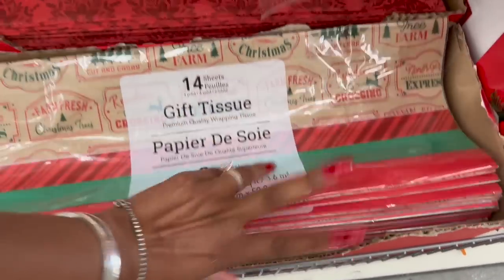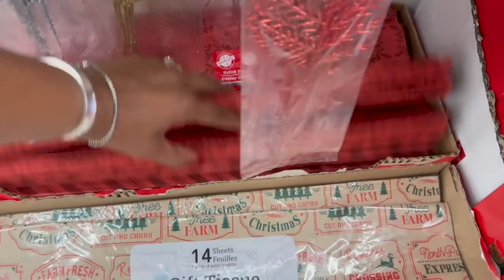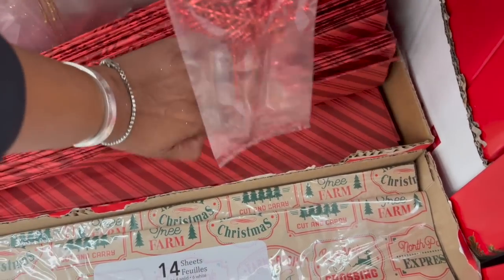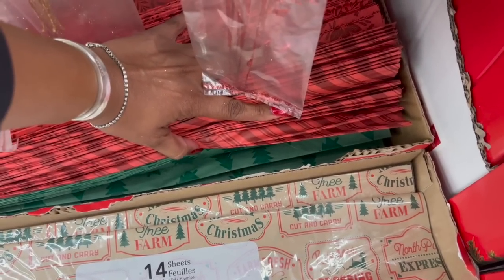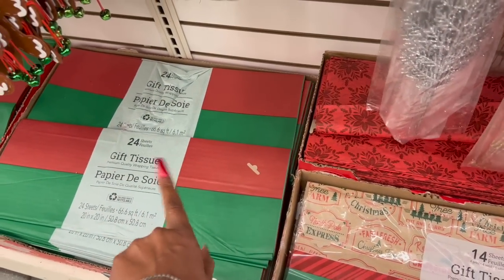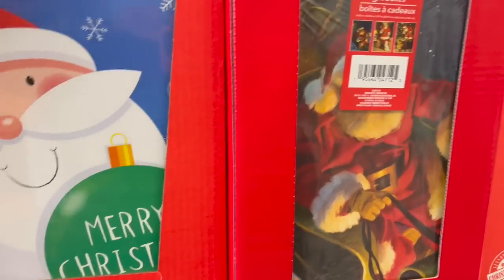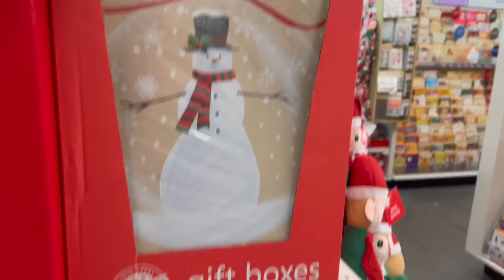They have the poinsettia-print tissue, which is 10 sheets, and the stripe, and green Christmas trees. They have some pretty ones out, and of course the 24 full sheets for $1.25 as well. They did put out the Christmas gift boxes — two pieces for $1.25 in different styles. They also have the three-piece and two-piece options, so lots of gift boxes coming out — that's exciting!